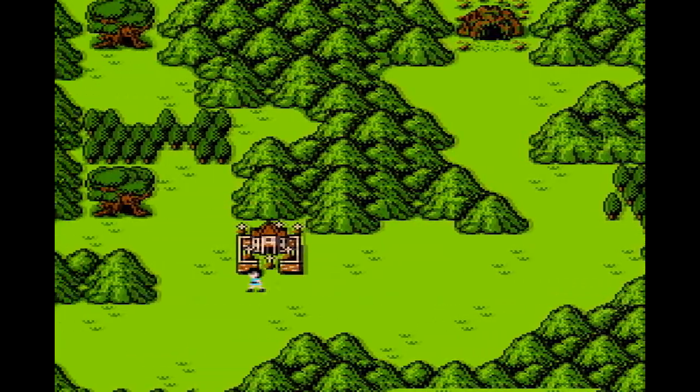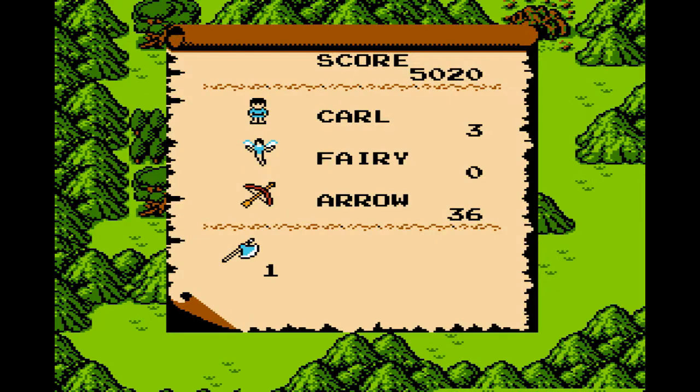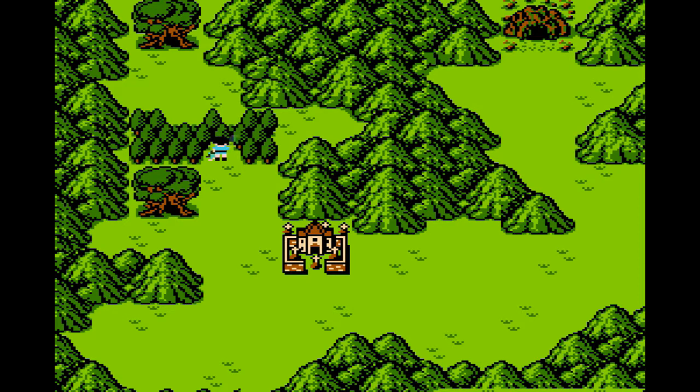Once inside a dungeon, the player has two tasks: find a key dropped by monsters, and locate an exit to make your way back to the overworld map. Finished dungeons disappear from the map, clearing the way for the hero to progress.